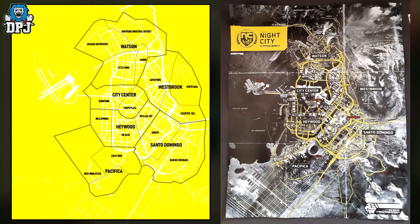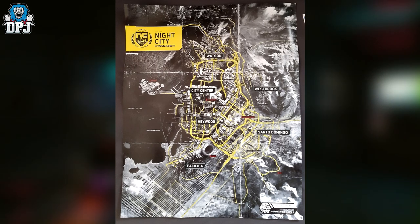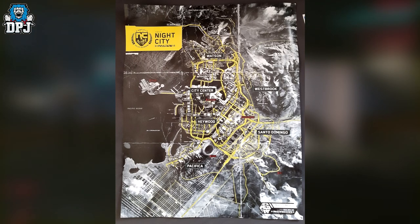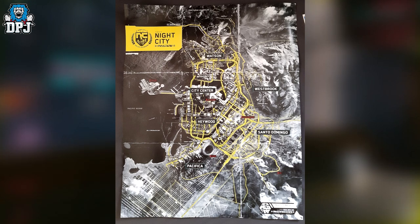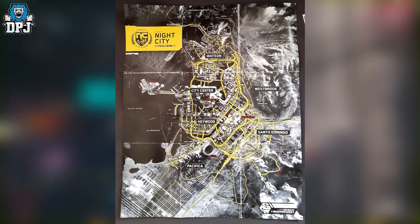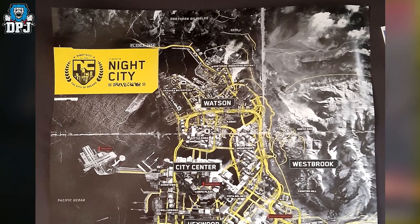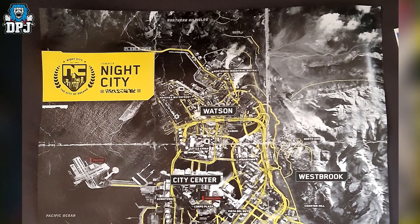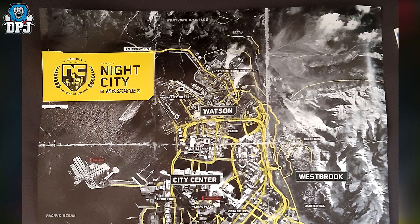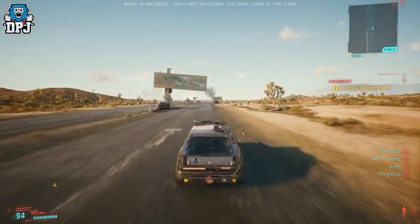This new map more closely resembles another map found on the internet, but there's just no detail to that one whatsoever. What's interesting about this map is the surrounding areas — somewhere in there lies the Badlands. Is the Badlands the entire surrounding area? We just don't know. Interestingly, within the lore of the game we hear quite often about the northern oil fields being part of the Badlands, and we can see the northern oil fields at the top of this map.